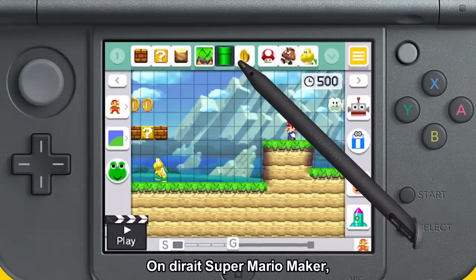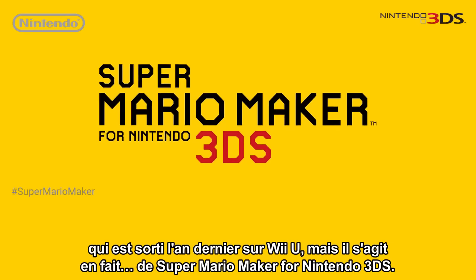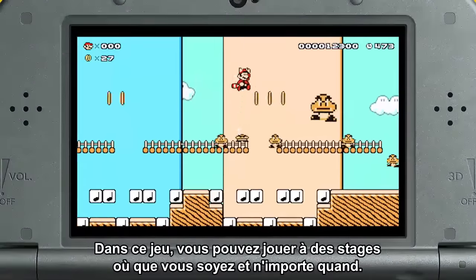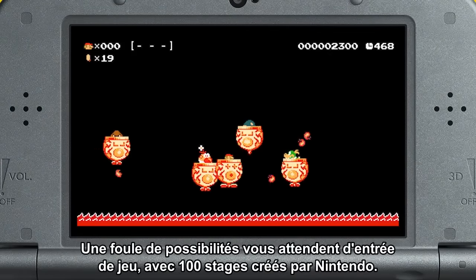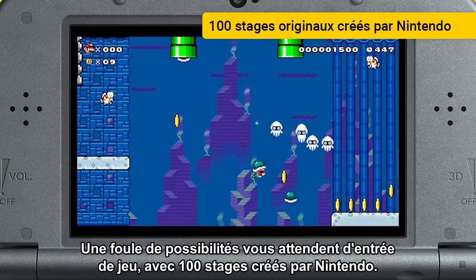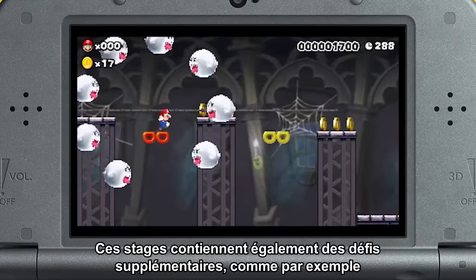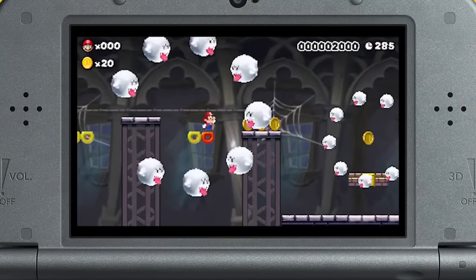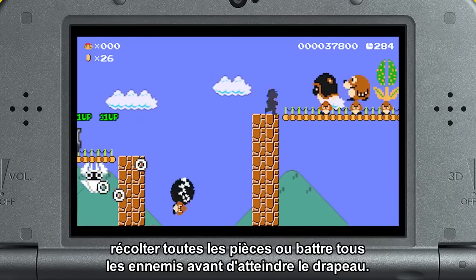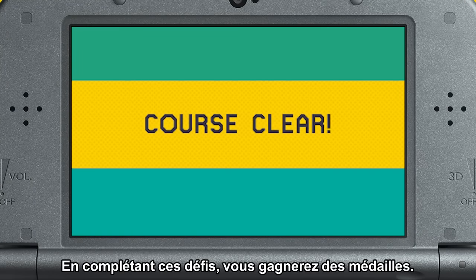It may look like Super Mario Maker, which launched last year on Wii U. But actually, this is Super Mario Maker for Nintendo 3DS. This game is all about playing courses anytime, anywhere. There is lots to play right out of the box with 100 built-in courses designed by Nintendo. Those levels have extra challenges too, such as collecting every coin or defeating every enemy before reaching the goal.